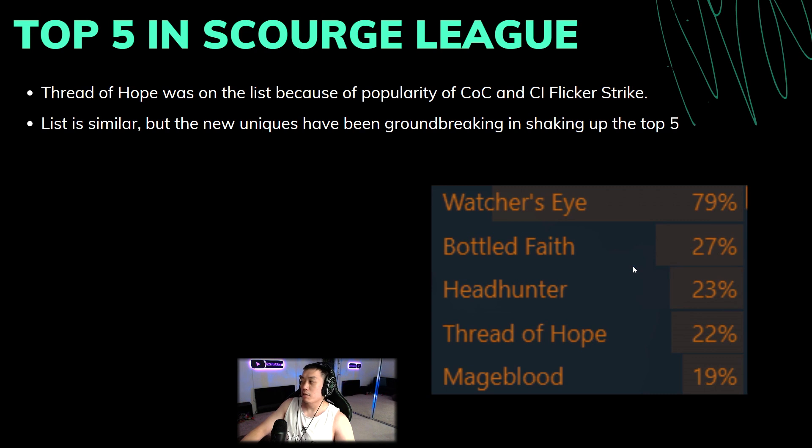We can take a look at Scourge League and compare what exactly changed from Scourge to Arch Nemesis League. A lot of this is usually just the meta of the builds. For instance, last league one item I didn't think would be up there was Thread of Hope, but the most popular builds were CI Flicker and Cast on Crit Ice Nova, so Thread of Hope makes sense. Bottle Faith and Watcher's Eye were pretty high, so you'd probably put the house on Watcher's Eye being number one again.